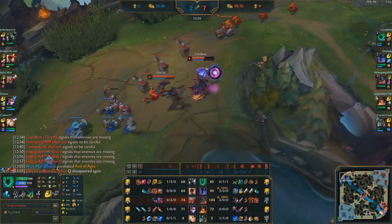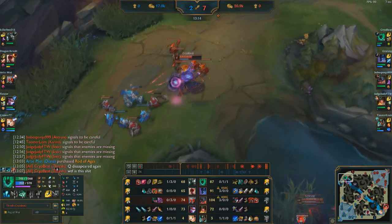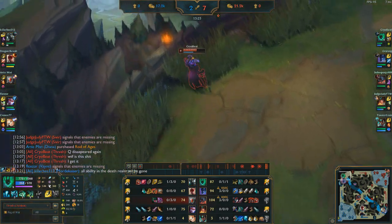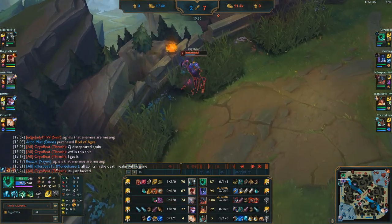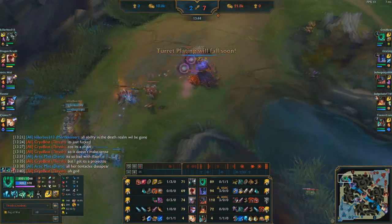Nocturne used his ult — or didn't — because I went into death realm again. It's really hard to see. I tried to land a Q on him while he's trying to escape, and again all abilities used in death realm just get wasted.